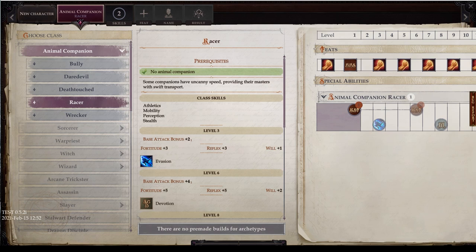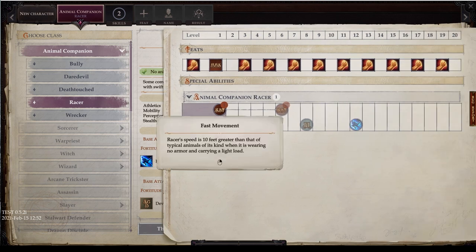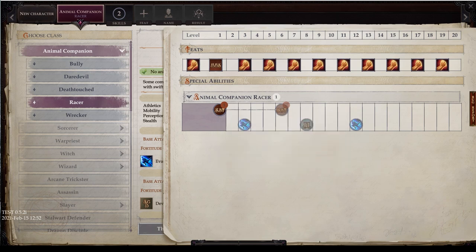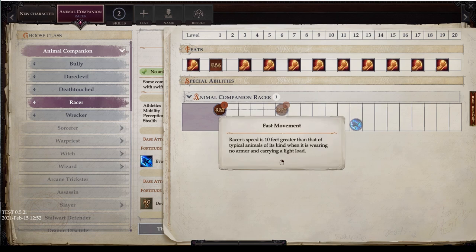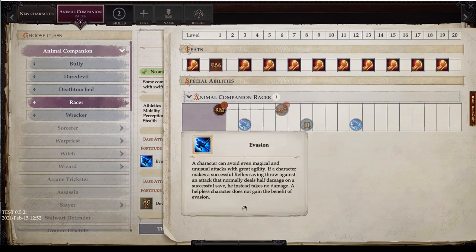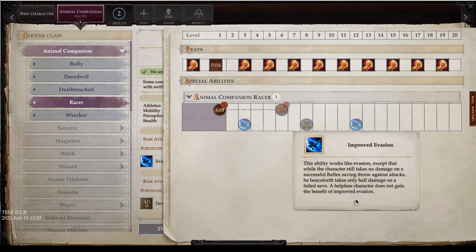Next is Racer — some companions have uncanny speed providing swift transportation. At level 1, Fast Movement gives a speed boost of 10 feet greater than that of typical animals of its kind when wearing no armor and carrying a light load. At level 6, you gain an additional 10 speed for a total of plus 20. So most companions with a 40-foot base can reach 60, and some 50-foot base companions can reach 70. Level 3 Evasion, level 8 Multi-Attack, and level 12 Improved Evasion are all the same as Bully.